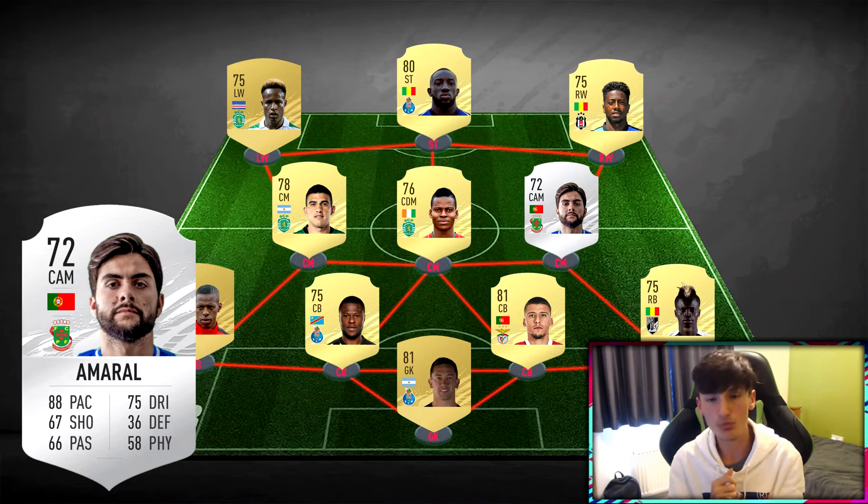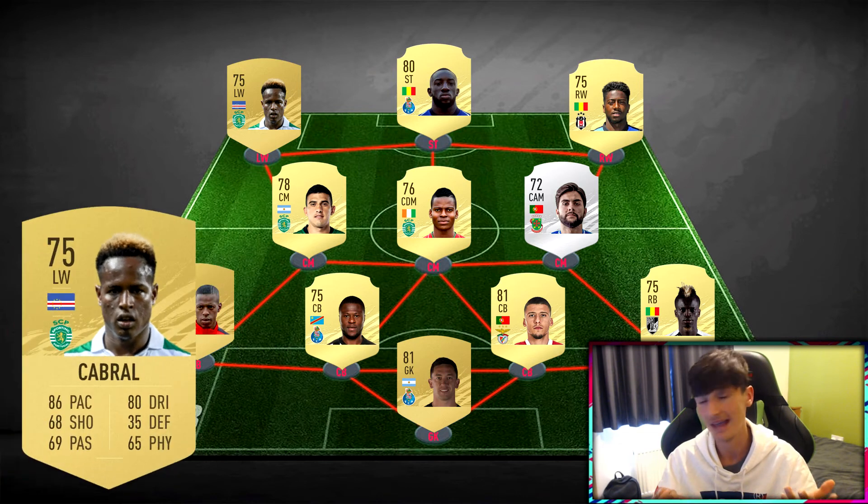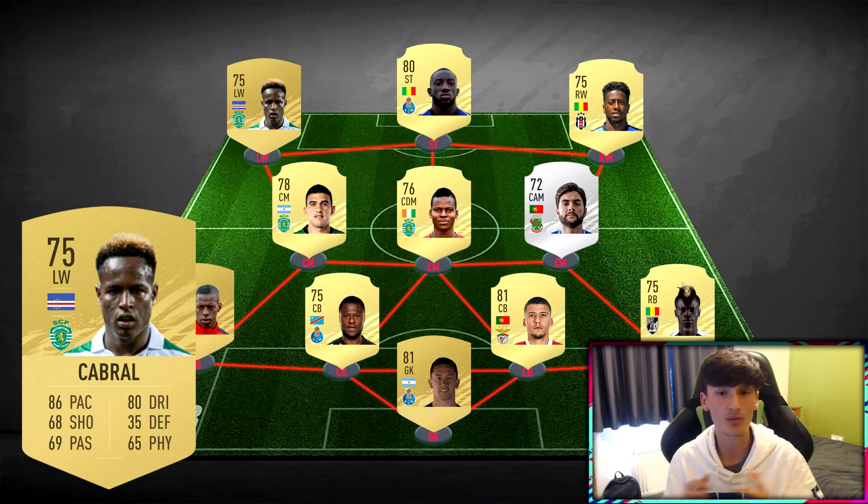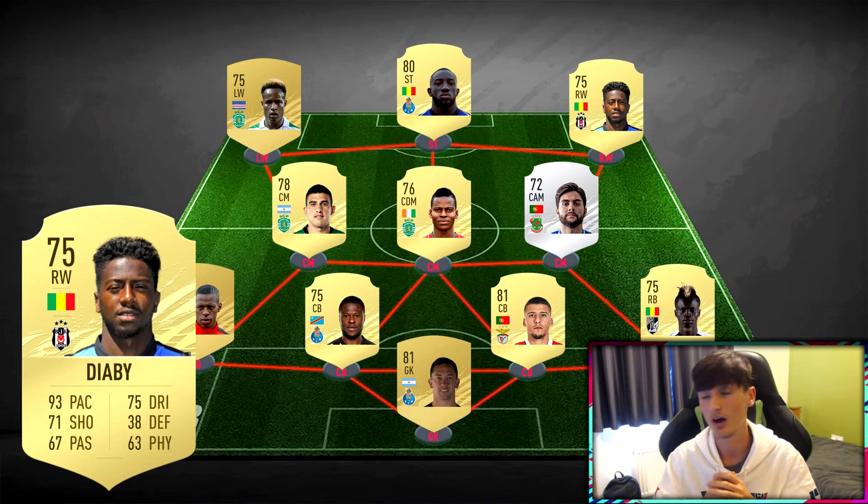Moving on to the attack, I was going to go for Acuna, but I don't know if he'll get a left back or left winger card. He was one of the best non-top-5 league players I used in FIFA 20, so if he gets a left winger card play him there, left back card play him there. We've gone with Jovan Cabral at left wing. For wingers the most important stat is 100% pace — you're not really shooting much or defending much; dribbling is probably second. As long as you've got the pace to beat the defender, that's all you need. On the right we've got Diaby — another pace merchant, basically the same kind of build and qualities as Cabral.